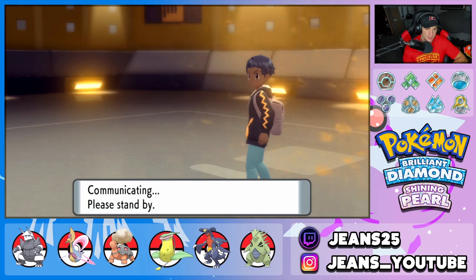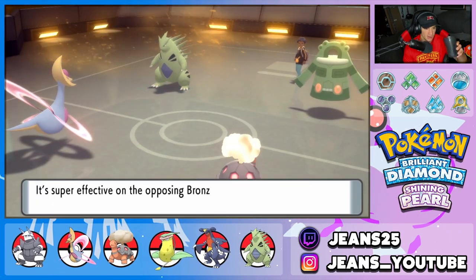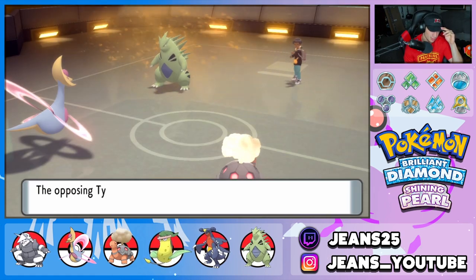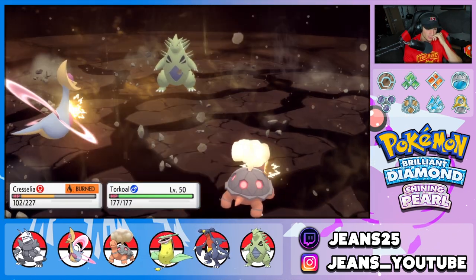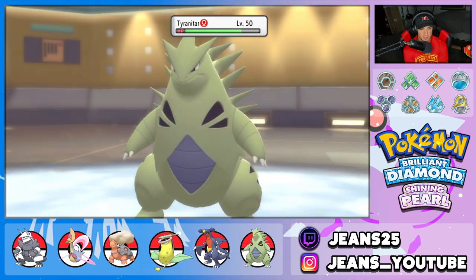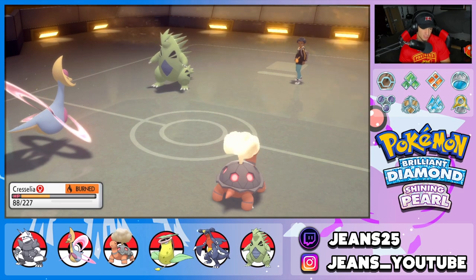He probably goes for a Rock Slide — chip damage on Torkoal. I'm going to go for an Earthquake. I have Levitate on Cresselia so I'm going to try to pop another Trick Room next. I might take out Torkoal first. Give me the freeze! Nope — Blizzard comes out here. I could swap the Torkoal. Trick Room is gone. I can't get off one more Torkoal Eruption — that really hurts.